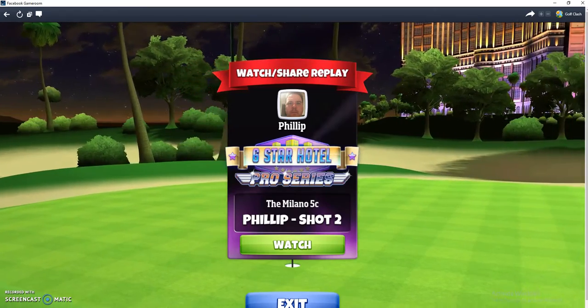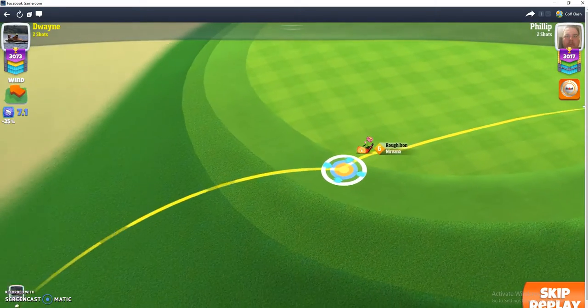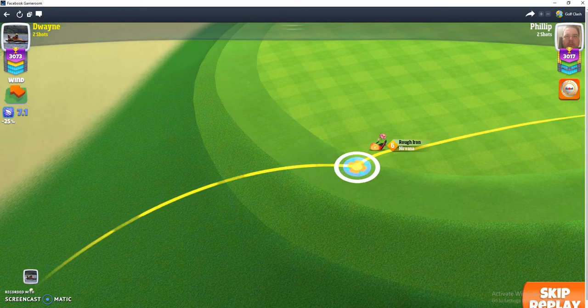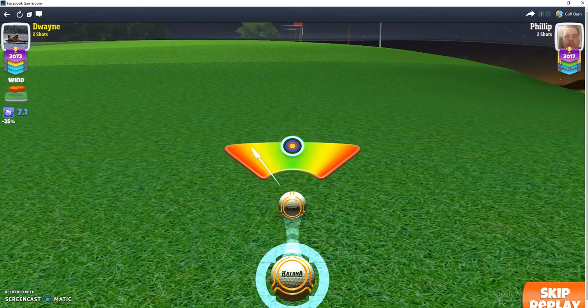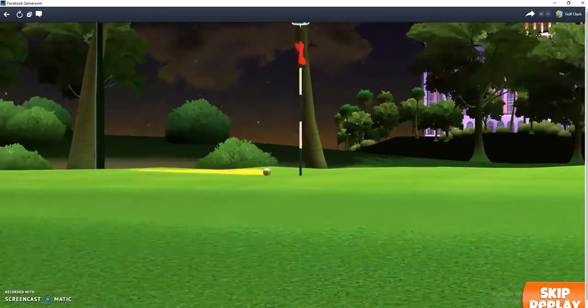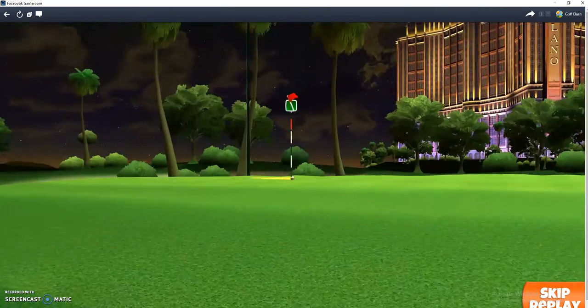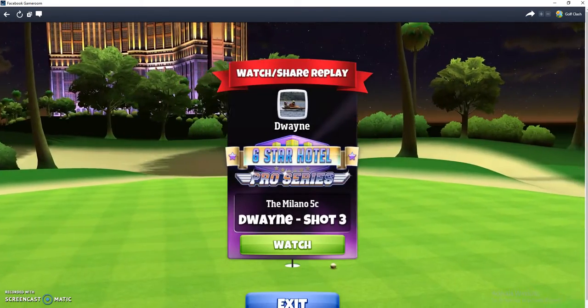Dwayne is going to play the rough shot — he pulled it right back, put a fair bit of topspin on it, and we'll see how he went for his eagle chip. It's a perfect shot. I was a bit worried, but he just misses, so I breathe a sigh of relief.